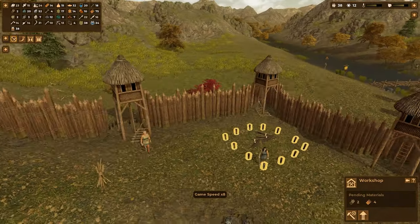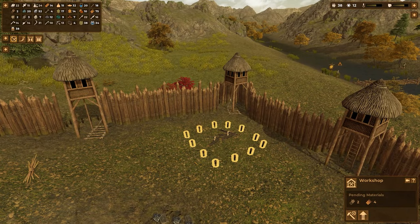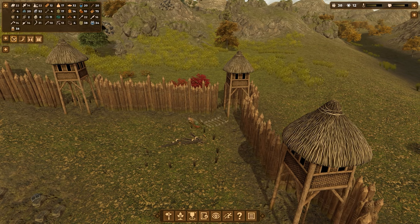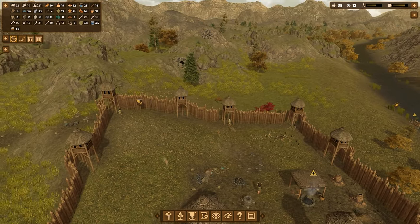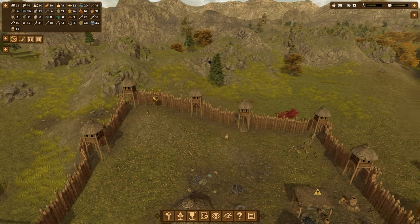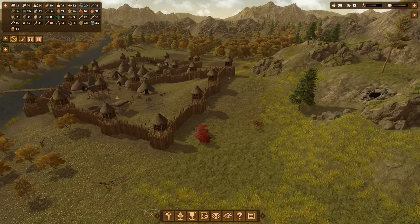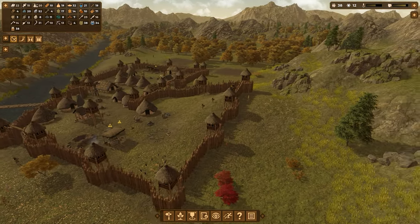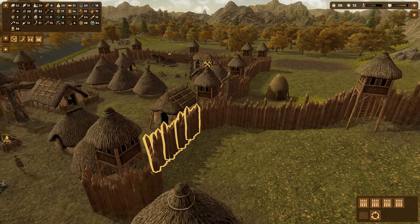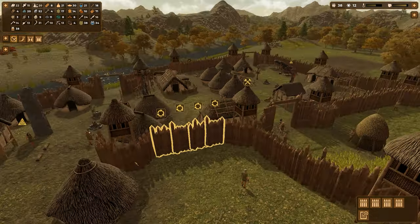We need four straw and two logs for the next wall section — that shouldn't be too difficult. I'm worried though; I have some serious gaps in my defenses right now and bandits could just walk right in. I'm going to recycle these inner walls as well.